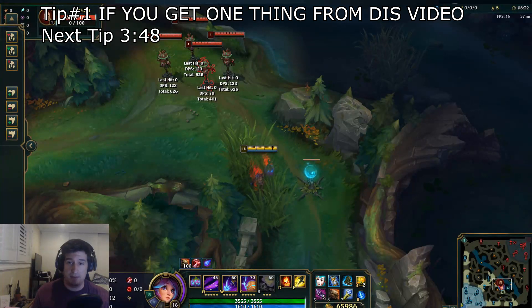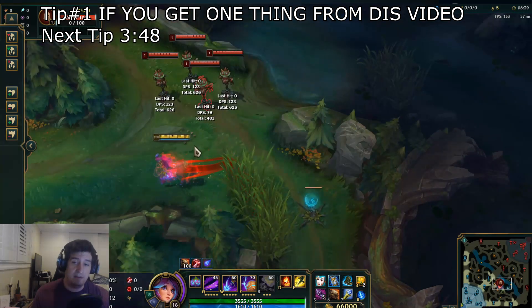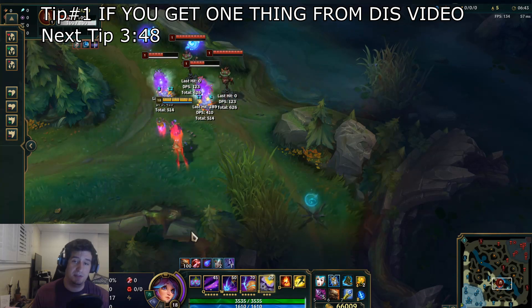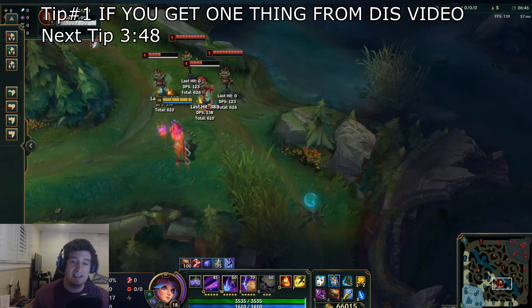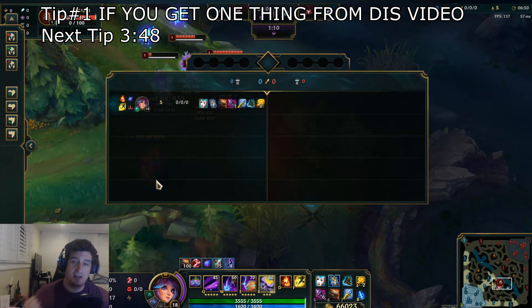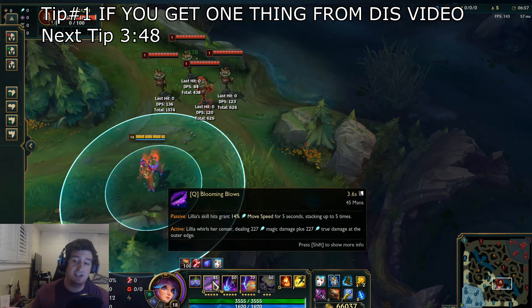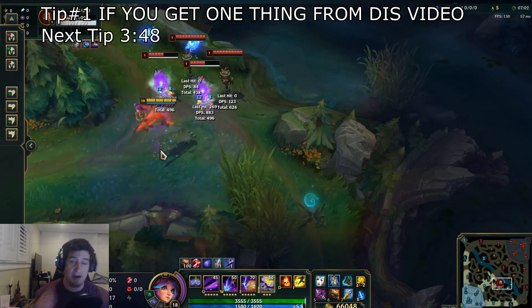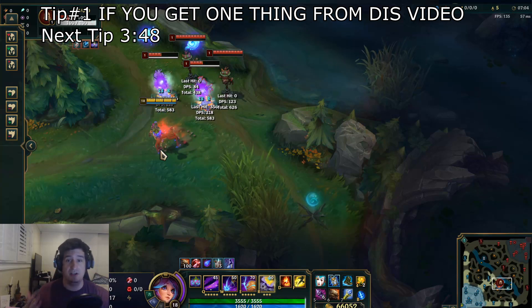The most important tip comes down to positioning with Lillia. It is very important that you have a good understanding of how the Q does 100% more damage when you get enemies on the outside of the ring, as well as the sweet spot of the W. The W is very similar to Xerath's W where it does more damage in the middle. And the Blooming Blows Q is similar to Darius in that it does more damage on the outside ring.